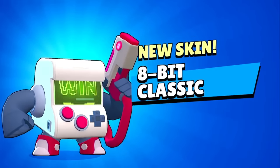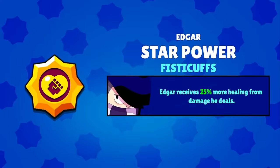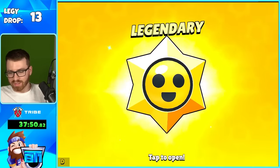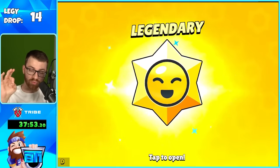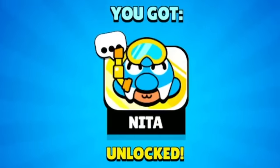Classic! The next drop is a legendary, and as part of Edgar's drop, you get the star power. This one actually took a while to get — number 14. Lucky number 14: we unlocked Nita's skin, and that's a really good skin. I like that pin too.